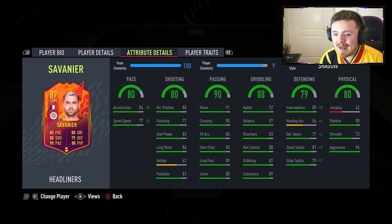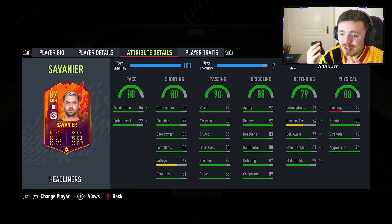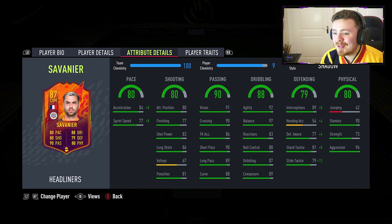With those stats he definitely should be able to find the back of the net. For pace, I bought him with a Shadow chem style — I'd probably recommend that's the way to go because you get a big boost on the pace, plus eights across the board. Same with the defending, you get a nice little boost as well. Passing stats should be prime Pirlo-esque, pulling the strings in our midfield — overall a fantastic looking card.